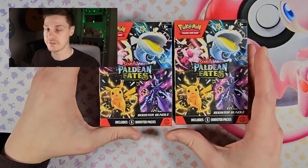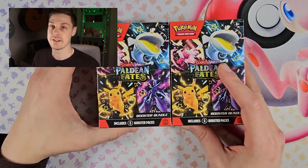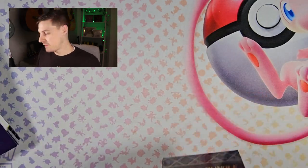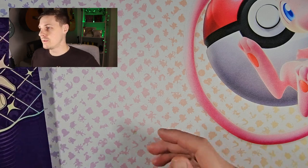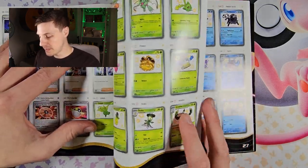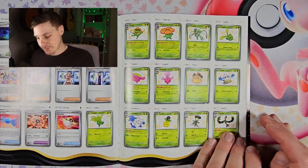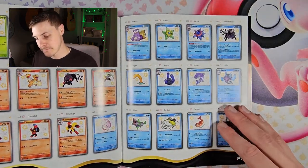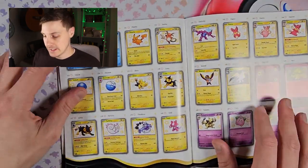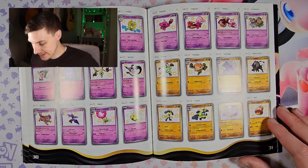I just posted a video yesterday — the Silver Tempest Battle Stadium Box — and I'm just going to record this and get it out because I really want to get into them. But first we will look at the Paldean Fates player guide to jog our memories on what shinies are in there. I'll probably be chasing the Pikachu and the Charmander because I'm basic like that, keep it simple.